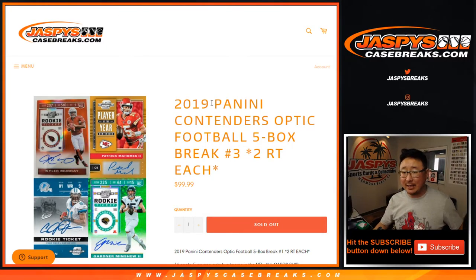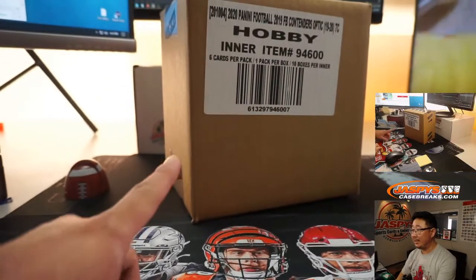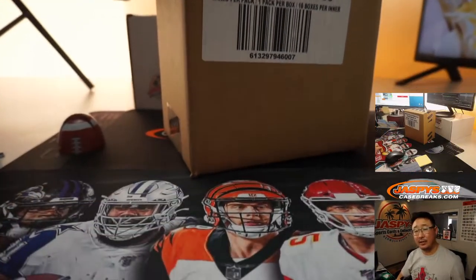Hi everyone, Joe for JazzPeaceCaseBreaks.com, coming at you with 2019 Panini Contenders Optic Football 5 box random team rig number 3. From a fresh inner case — it's going to be half of that inner case right there.